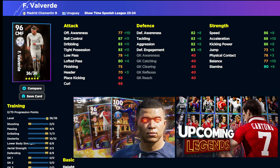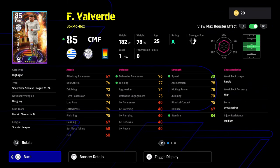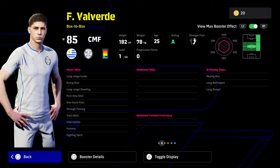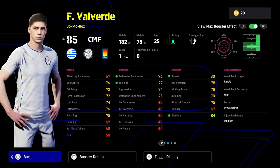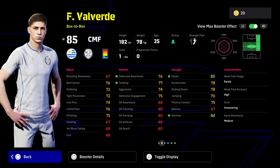Valverde is kind of an interesting one because we do have a lot of box-to-box players. This guy's got wavering form — he's a phenomenal player, dueling plus two with the max booster. He does have track back, interception, fortress, fighting spirit, one-touch pass, and of course first-time shot with true pass and long-range shooting. Very attacking build from a skills point of view, but he is actually a very defensive build from his stats — that's a very unique combination.